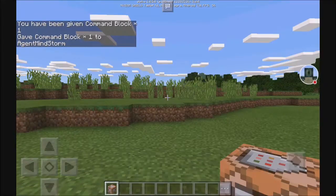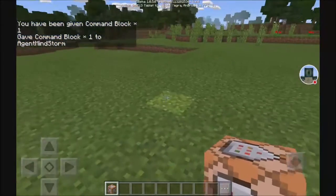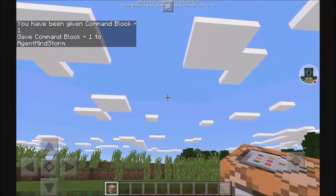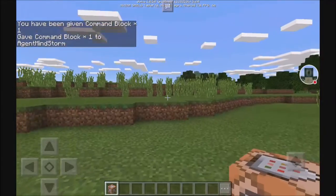Ignore the chat that's going crazy — that's a glitch, and that's not how it would look if you're watching this in the future. As you can see, it tells me that it gave me a command block, and now I have it in my inventory.